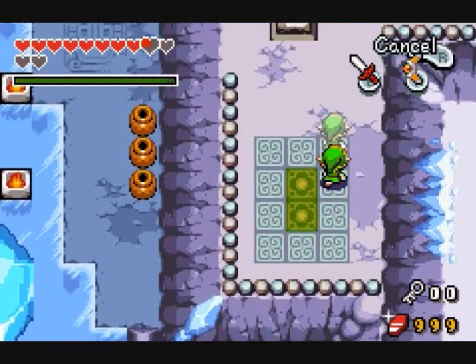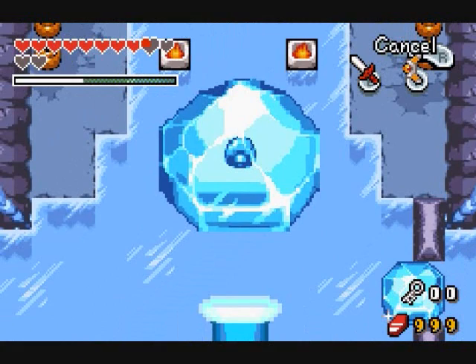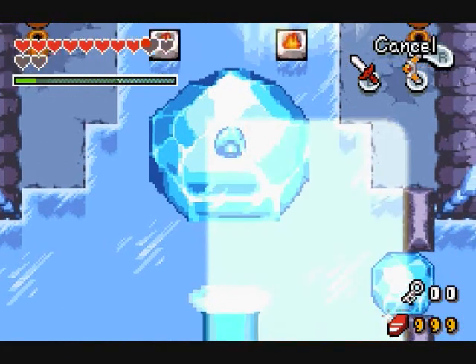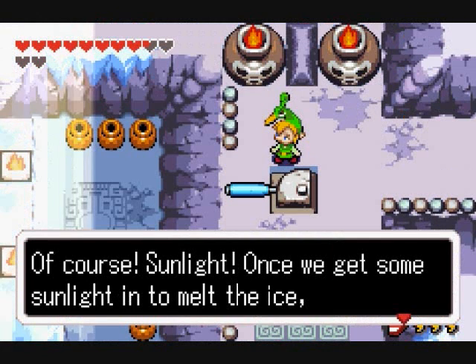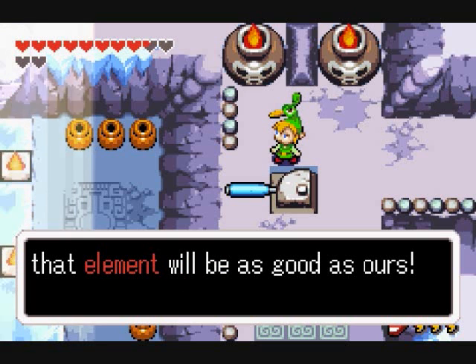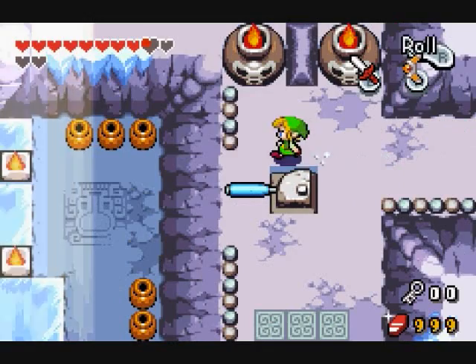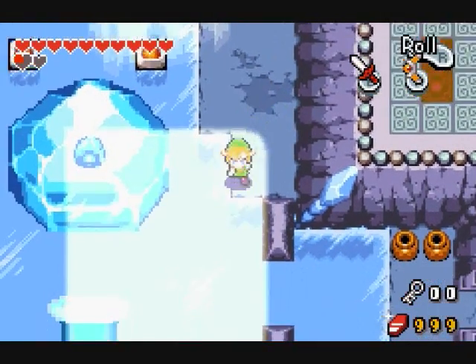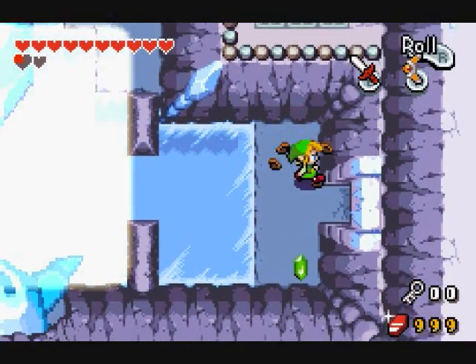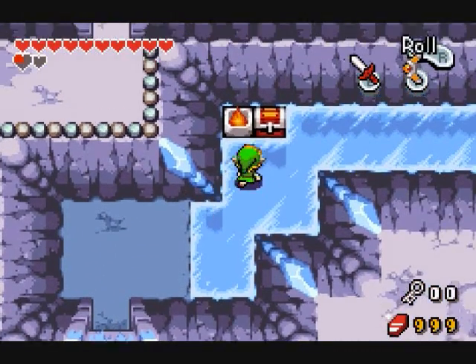Yeah, it's too big for Link to be alone so he needs a buddy. So there is half the light we need — we need more. Of course, sunlight. Once we get some sunlight to melt the ice, that element will be as good as ours. Yep, I think it's this way anyway. Now this is the room that has all the hearts. Let's go this way.